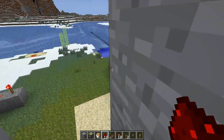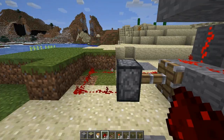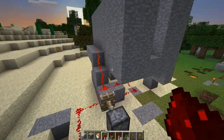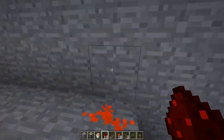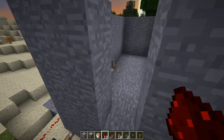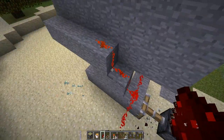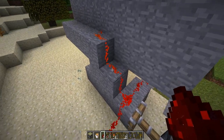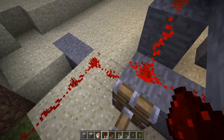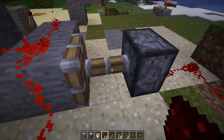Let me give you a quick explanation of how I did it. As you can see, the lever here is connected to this redstone here. This redstone will go down like this and will separate to two places — first here, as you can see, towards this sticky piston.